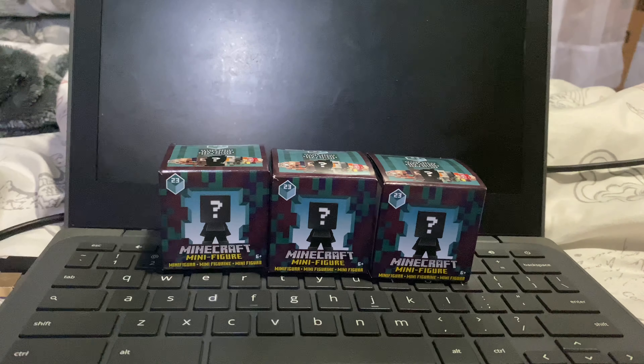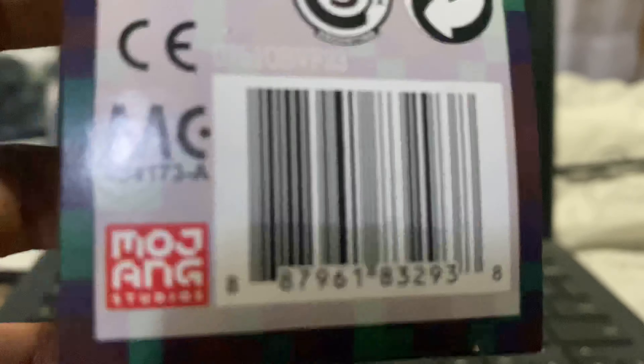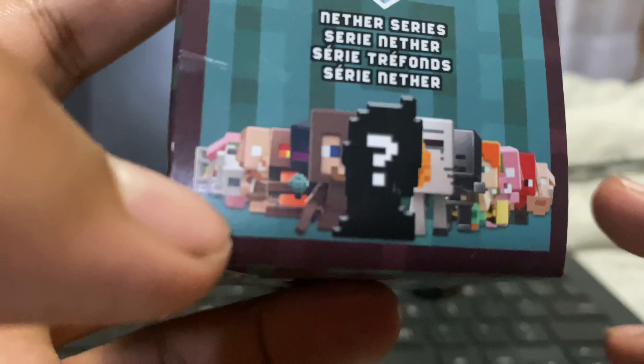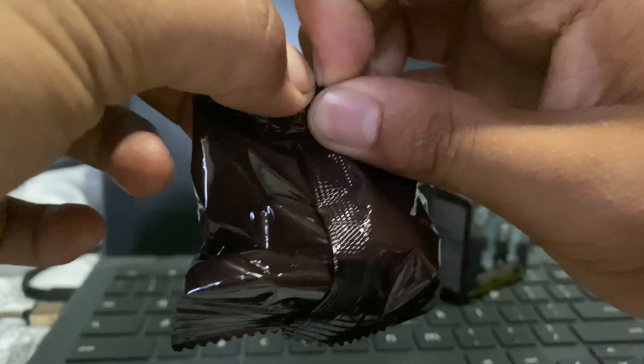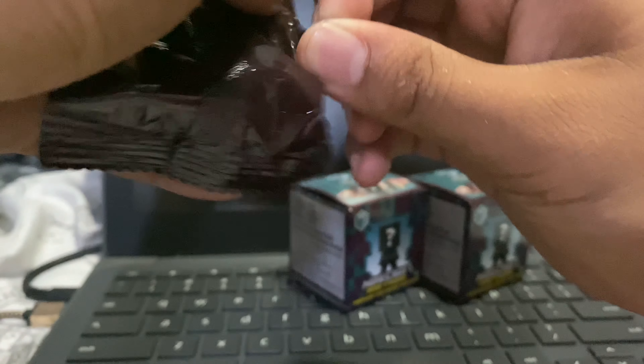Let's get to it. I'll also show the codes for these. What I really want from this set is the Steve — though I don't know what armor he's wearing. It looks a bit odd, but this is the nether update, so maybe it's his new nether armor. This is a bit harder to open than I remember.